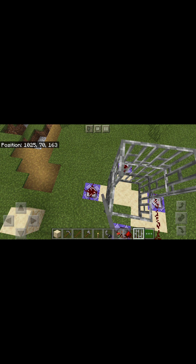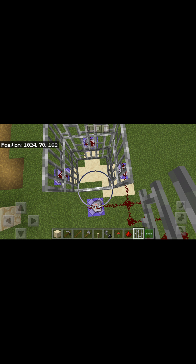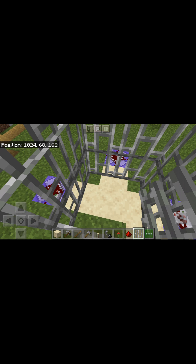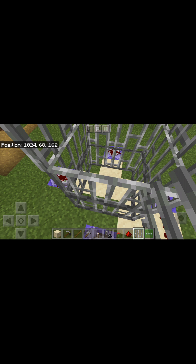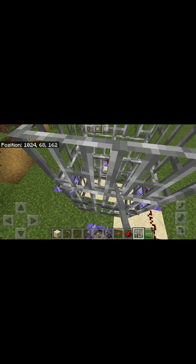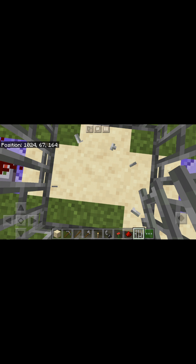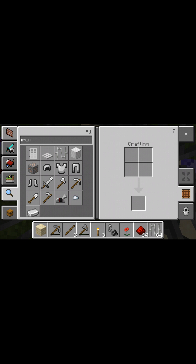Yeah, this is the plan. I stand in the center of the cage, and I'm gonna put an iron trap door on the top just so I can get in and out quickly and so that I'll have upper protection.